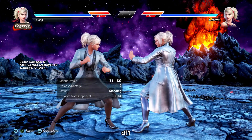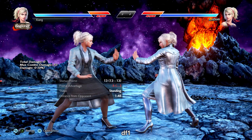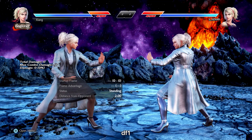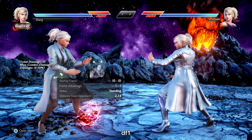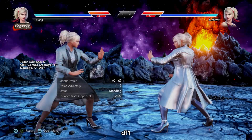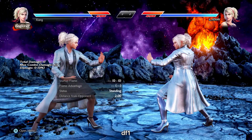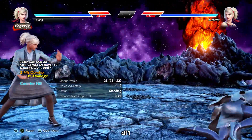df+1 is a safe i-13 mid poke. It has terrible range and bad block frames so you'll normally do the strings instead of a solo df+1. df+1-2 is a safe natural combo and, although ending high, it's again one of her many tools that recovers quickly so it's hard to duck punish. df+1-3 is your mid option — an NCC knockdown splatter, negative 13 on block, and if the second hit connects on counter hit it'll launch. The pushback can also make a lot of jab punishes whiff. df+1-2 is the more common tool but df+1-3 is nice for the occasional read.